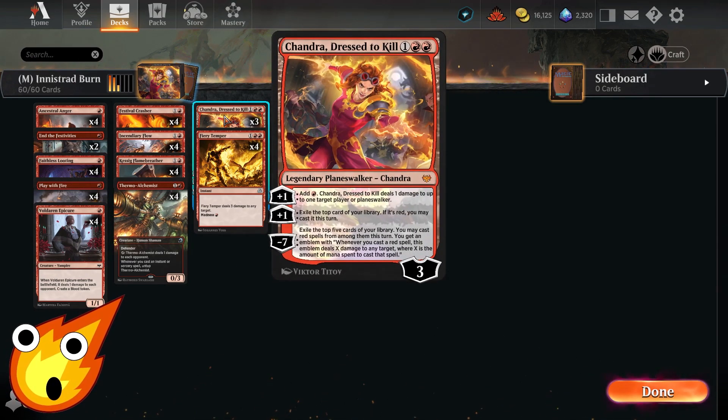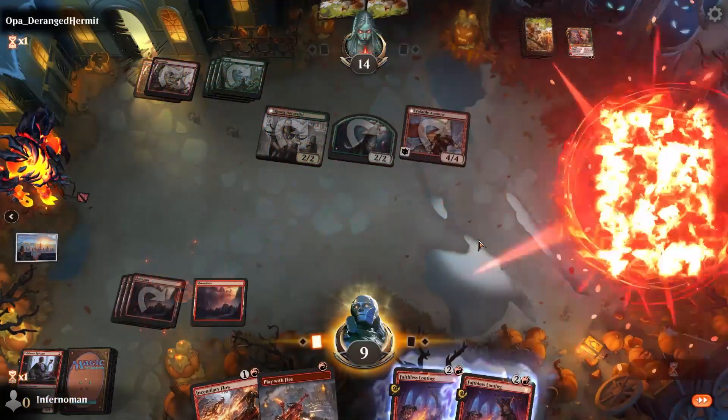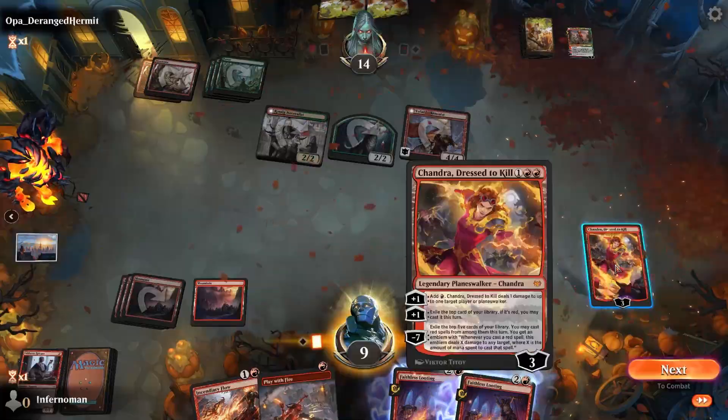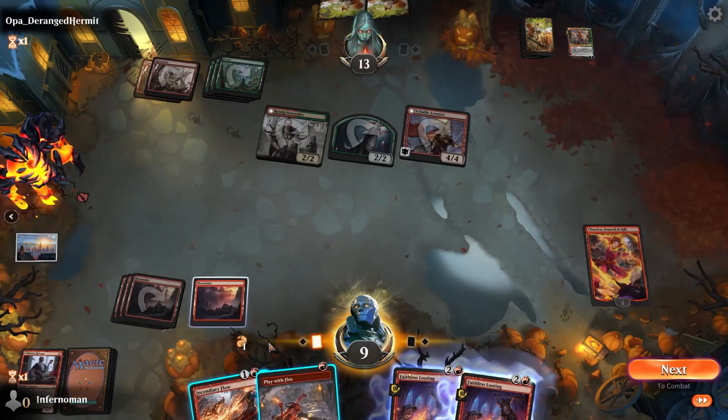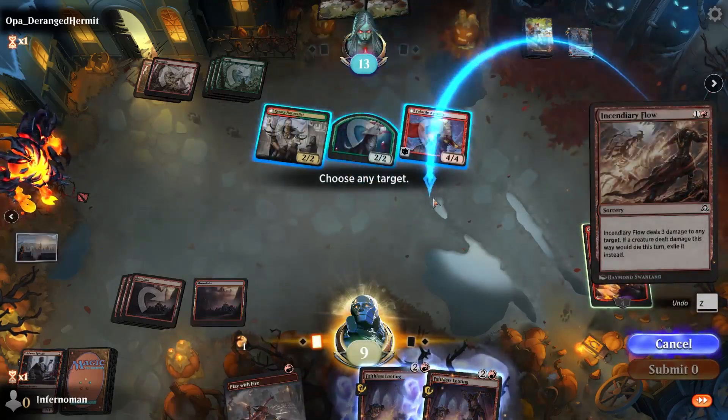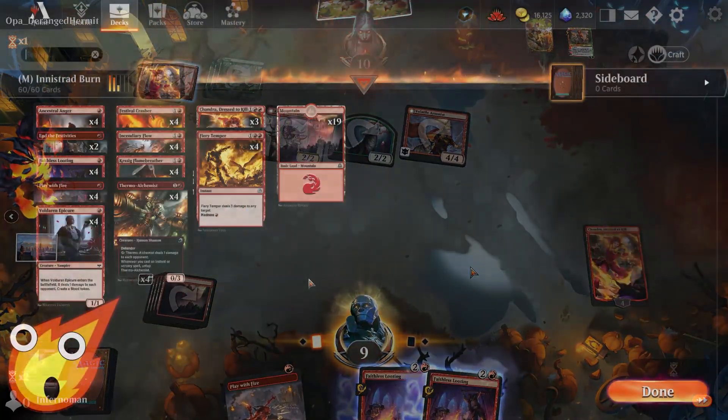Our planeswalker is Chandra, Dressed to Kill — a great card in this deck. Her plus-one either pings our opponent and creates mana, or we can exile the top card of our library and cast it this turn if it's red. This helps us churn through our deck in the mid to late game to get to victory.